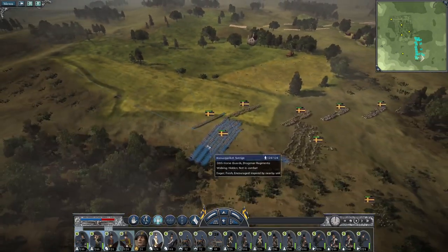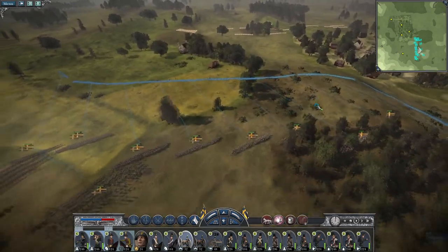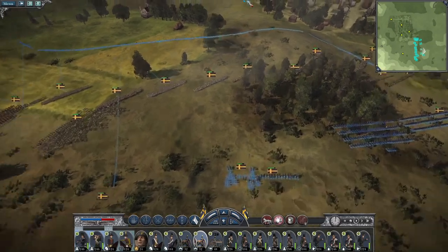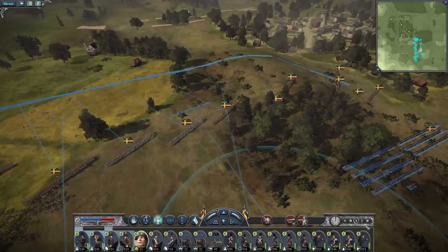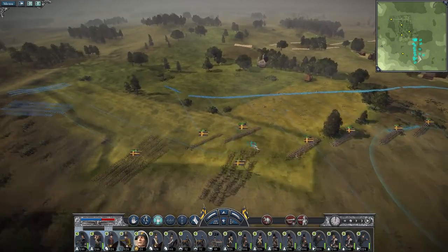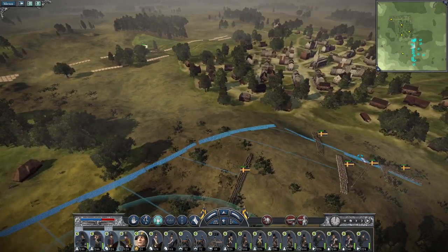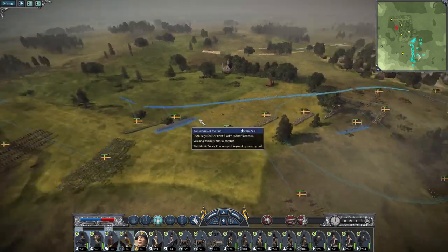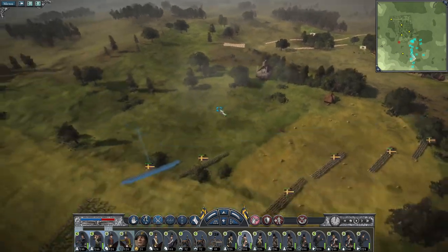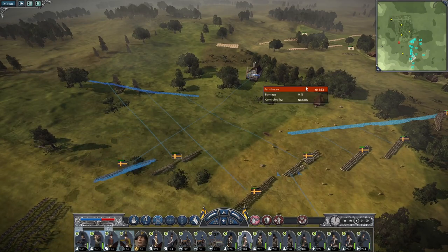We're going to work our way around the left flank. Howards is moving up. Keep the general moving up. At some point they will all suddenly pop into view because they manoeuvre by line of sight. See if we can take this farmhouse, form a solid line here, then cover this flank while pushing around the left. That would be ideal, which means I'd like to get my foot jaeger into there.